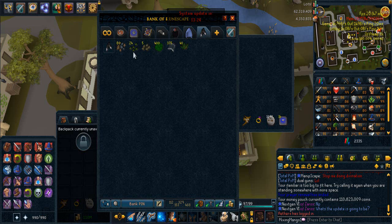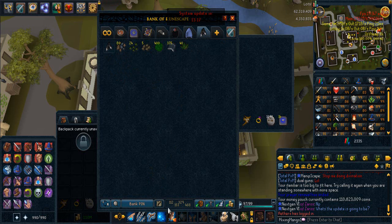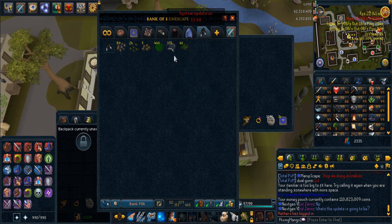So I went to Nex, as you can see here. I soloed Nex and I got a Pernix boots drop, which is pretty awesome. I got 7 drops because you get 12 Torstals — so that's 2 Torstol drops — and then I got like 2 or 3 Brews or restores. So I did about 12 kills in about 2 and a half hours, which is like 5 kills per hour. It's not brilliant, but I'm not that great at soloing.